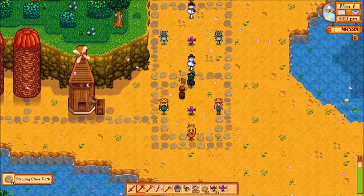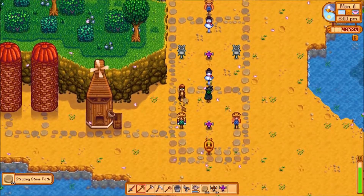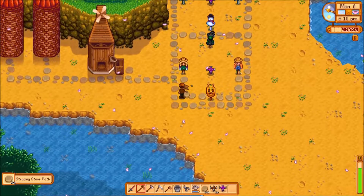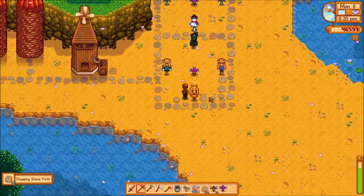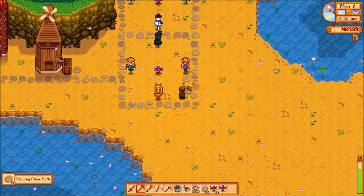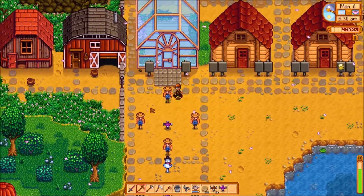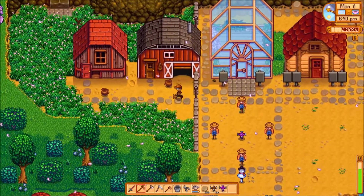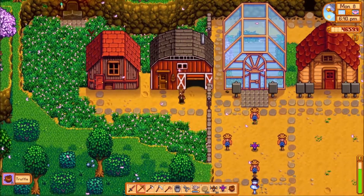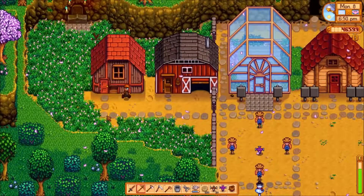One thing I don't like about the stepping stones now that I'm looking at them — they don't cover everything. I knew that as soon as I placed the first one, I just don't like it. That's fair, we can always rebuild it. Also this spot not having any grass is perfect because it means we get truffles. I haven't picked up eggs in a bit so I'm gonna go do that — I already did this morning.